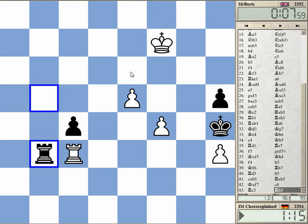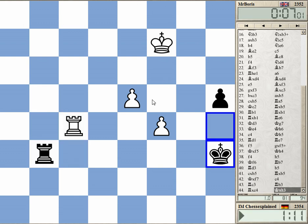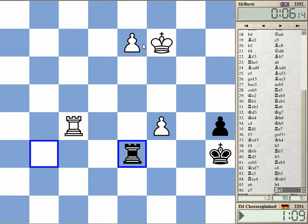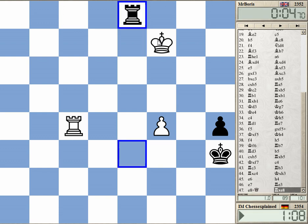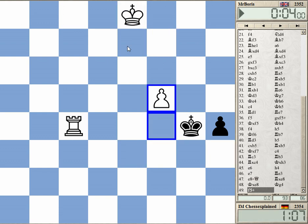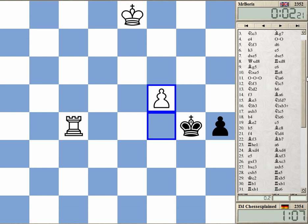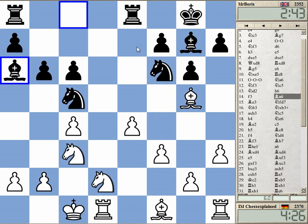Now my pawns advance. Check — black resigns. Wow, yeah, very intense defense. This is always a bit tricky — it looks like it's just a pawn but you need to be precise.